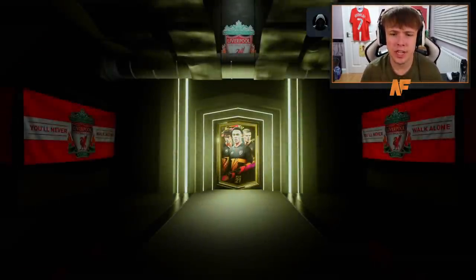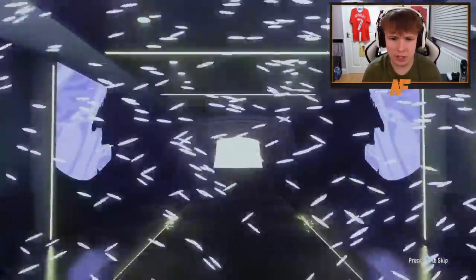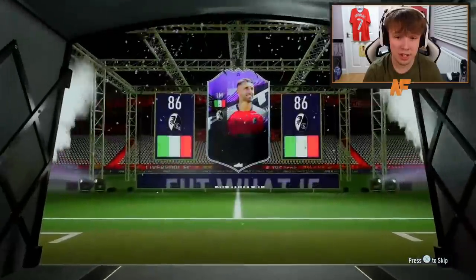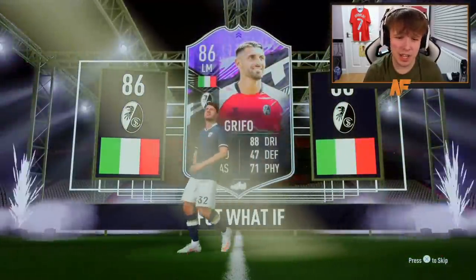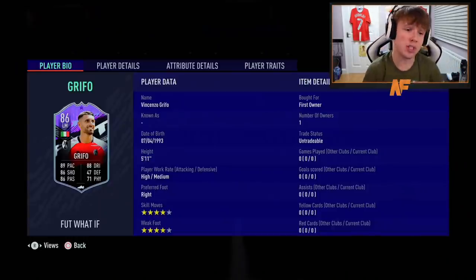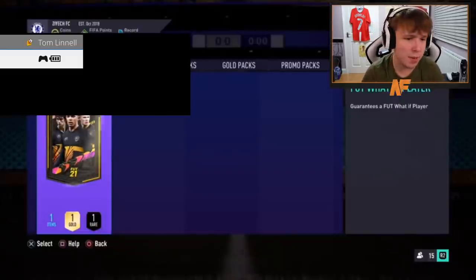Shout out to the man Ben, number 16. Let's get someone on the Sancho level - if not another Sancho, I'll take it. Italian - Griffo. I genuinely don't even know who this is. The card's not bad though - from team two. Four-star, four-star - probably usable to be fair. I don't know if he goes for much but it's still a usable card. Shout out to the man Omar.